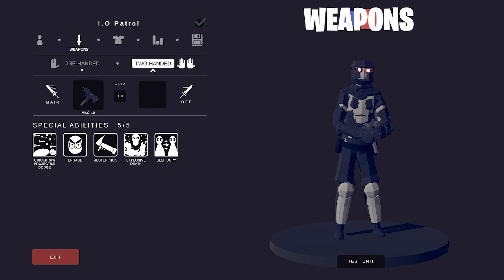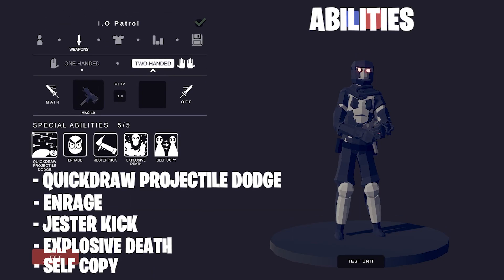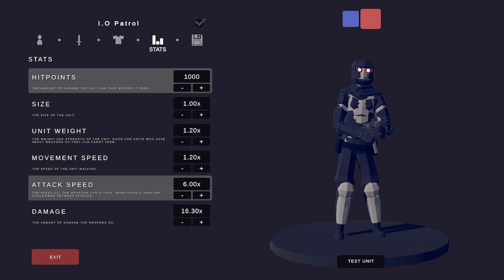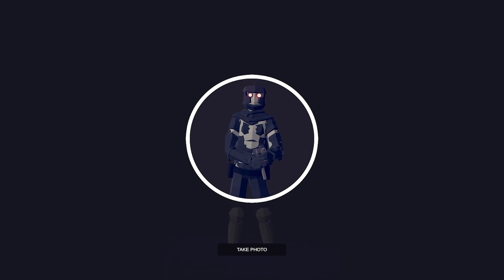For the weapons, I use the Mach 10 to imitate the Stinger SMG. For the abilities, I use the Quick Draw Projectile Dodge, the Enrage, the Jester Kick, the Explosive Jet, and the Self Copy. There are a ton of these characters, especially in this Resistance Season. I mostly just increased the Damage for the stats. Say cheese!